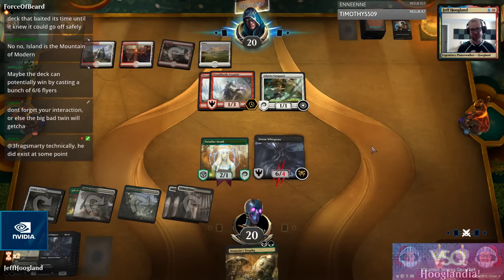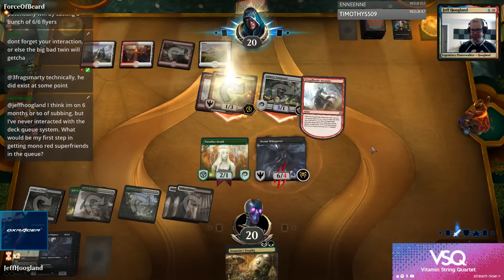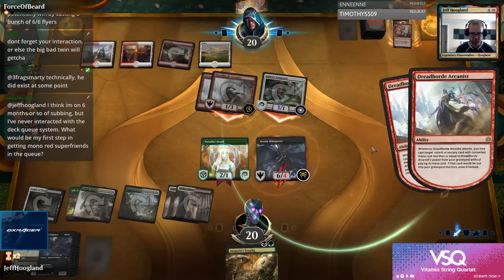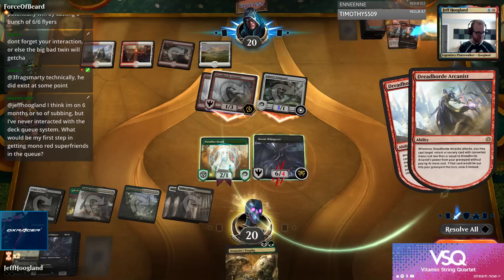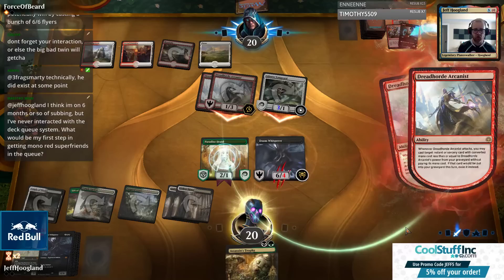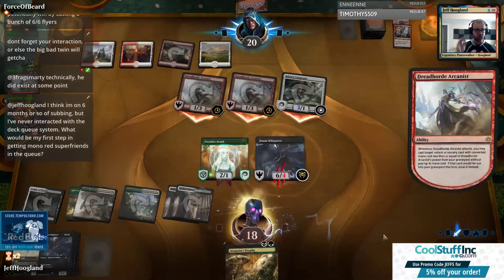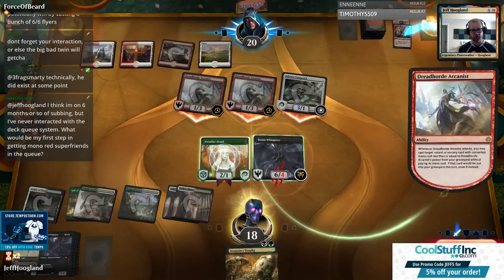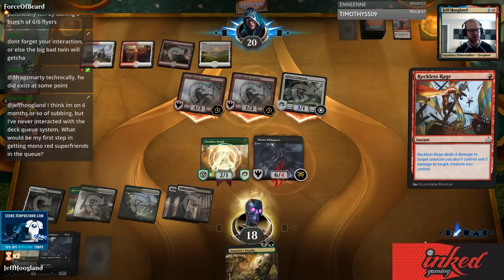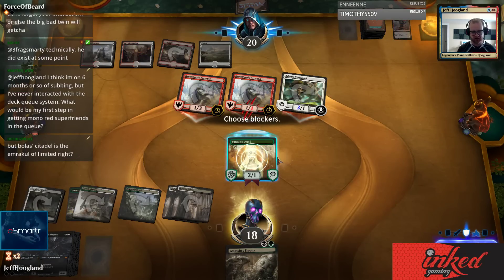So this 6/6 didn't do it - maybe the next 6/6 will do it. What would be my first step towards getting Mono-Red Super Friends in the queue? Great question. If you go to the website, all the details and the deck submission process are on that page, and there's also a link to a Google form where you submit the deck you'd like to see played. Then every other evening - during release week it's every evening - I send out emails letting people know if I'm willing to play their decks or not.